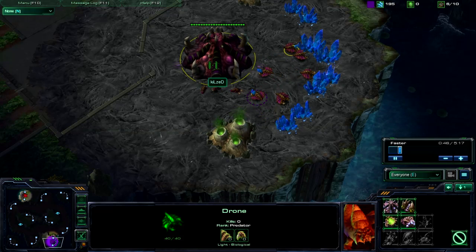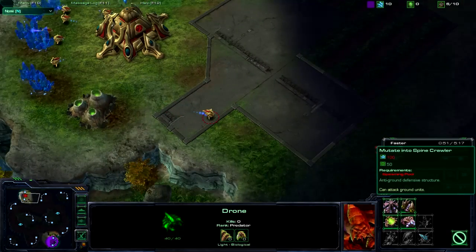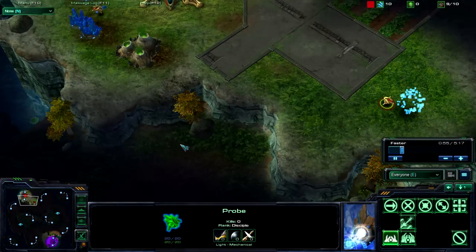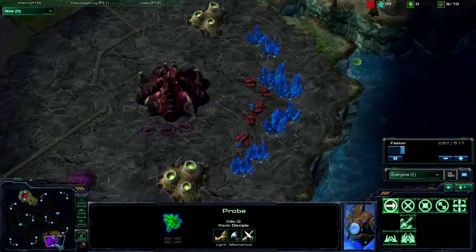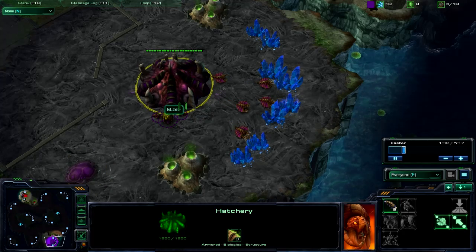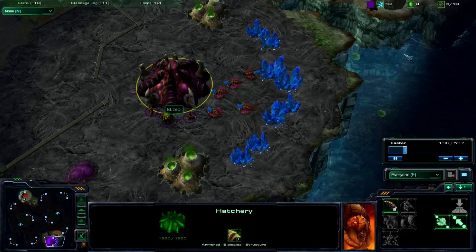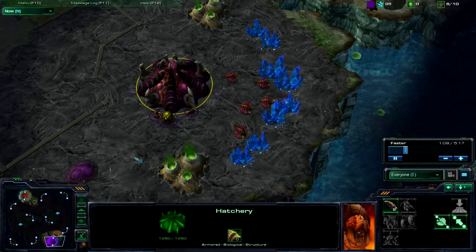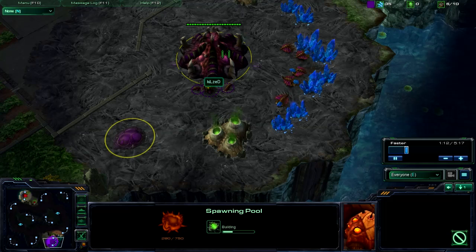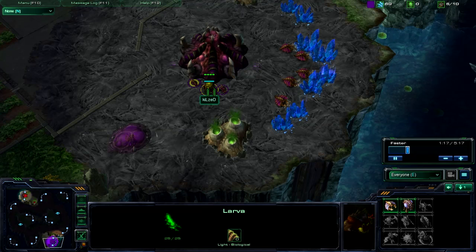I wait until I get 200 minerals and I send one drone over there to get my spawning pool. What that allows me to do is pretty much just rush with the zerglings right away without them having time to build any - well in this case zealots. I don't build any drones. Once I get my spawning pool started, I normally build one drone, because that makes up for the one I just used on my spawning pool. Then once I can I make one overlord, which allows me to make a bunch of zerglings. Normally the timing works out so right when the spawning pool is done, I can build two sets of zerglings using the larva.